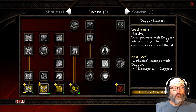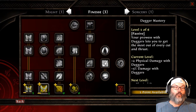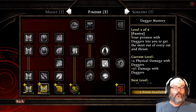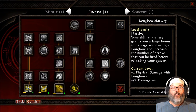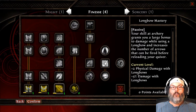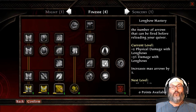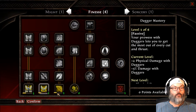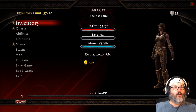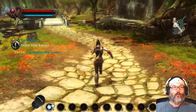We're also going to open one point in dagger mastery because we want the option to go to fey blade later and we'll be using daggers in the early going. Bow mastery is your top priority — it gives two extra physical damage with longbows, plus five damage with longbows, and increases our max arrows by one. That's one we're going to want to max out. We'll confirm those choices and close it. We haven't gotten a destiny yet, but we will discuss that.